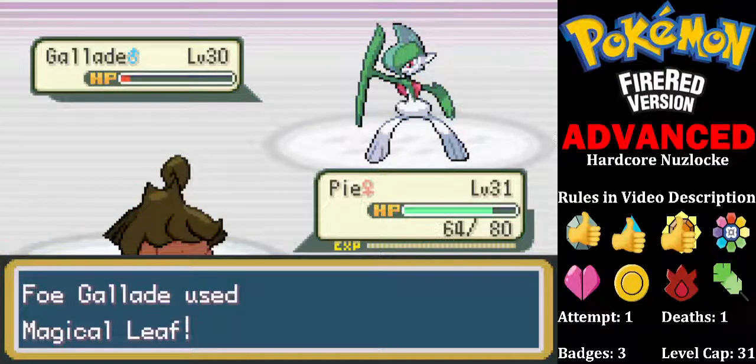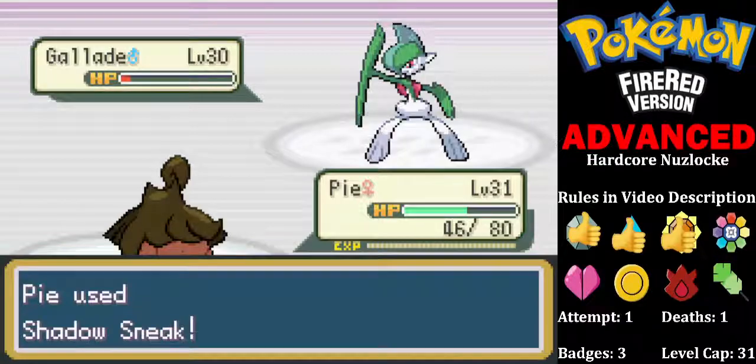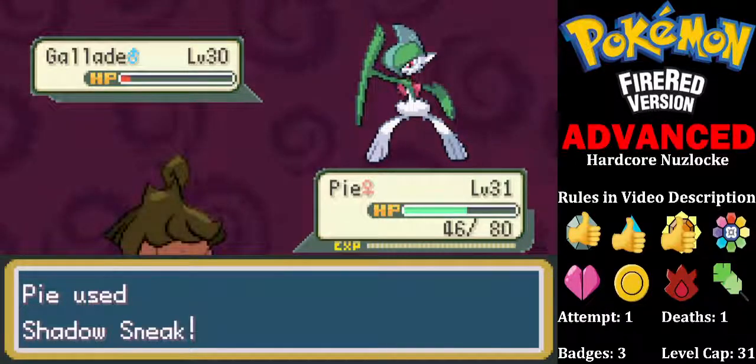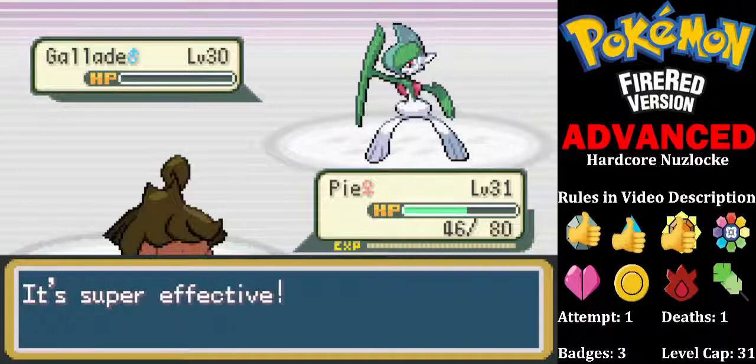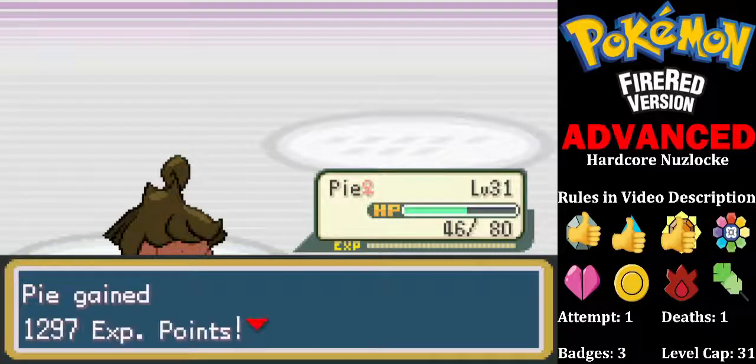Yeah, that's going to do nothing to us. What is with the critical hits here? I don't know if it's the ability — it has a new ability called Sharp Blades. I don't know if it means more critical hits. As far as I was aware, it made cutting moves more powerful. So I have no idea.